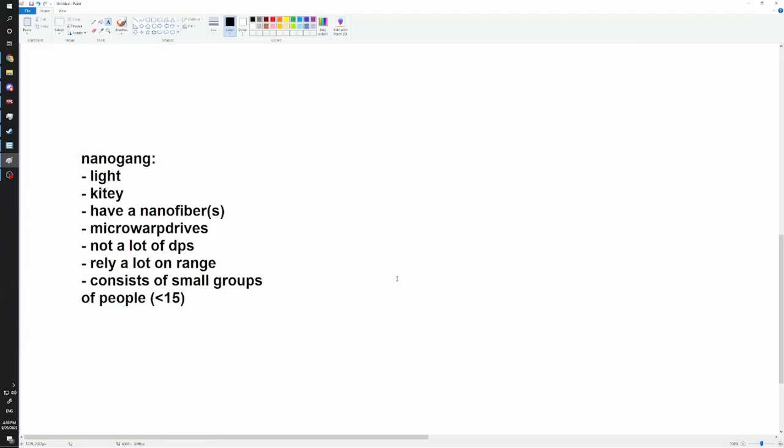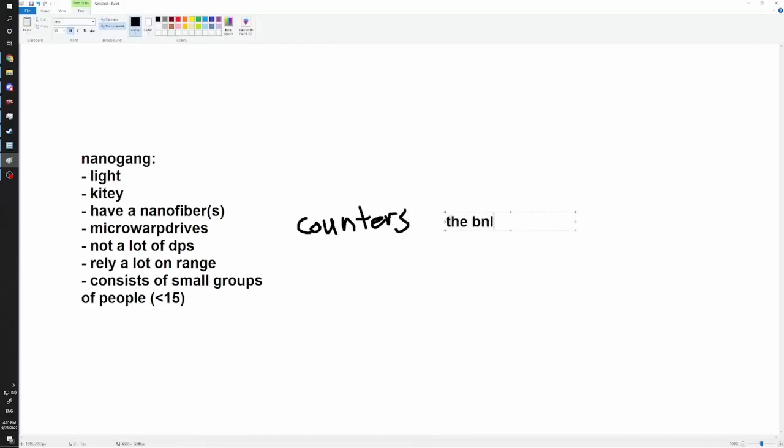That doesn't mean you can't have a bigger nanogang - it just means you won't see large nanogangs in Nullsec or Pochvin. They rely on mobility, and if you're fast and mobile, comms are more distracting, so it doesn't facilitate larger groups. The reason you use nanogang is to counter the blob - big Nullsec groups of 50 people or more in big fleet formations.